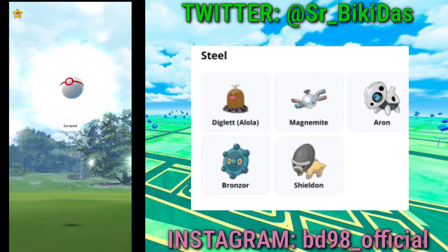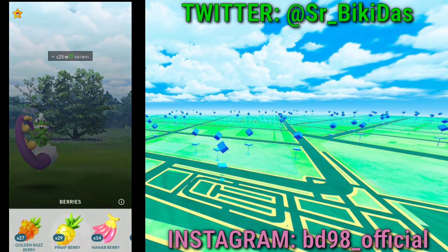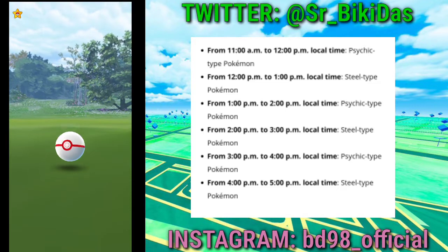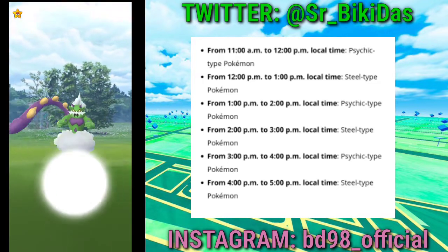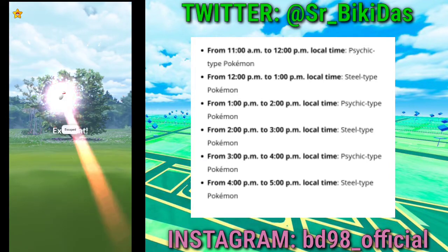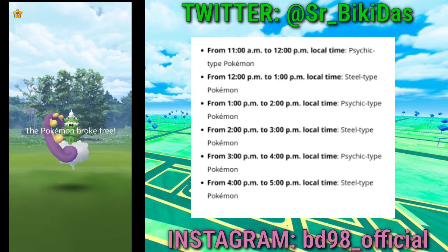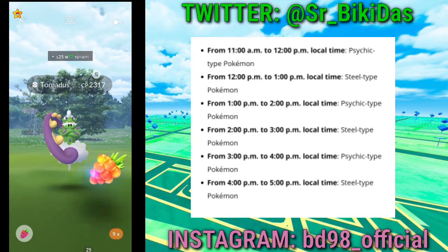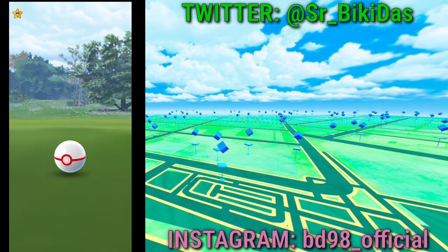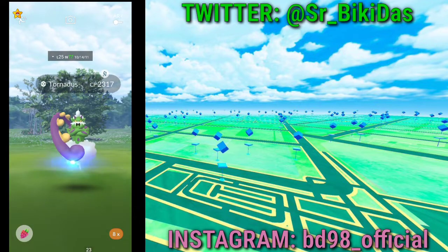Here's the hourly spawn schedule: from 11 a.m. to 12 p.m. it's psychic types, from 12 to 1 p.m. it's steel types, from 1 to 2 p.m. psychic again, from 2 to 3 p.m. steel again, from 3 to 4 p.m. psychic, and from 4 to 5 p.m. steel-type Pokémon. It alternates every hour, starting with psychic and ending with steel.